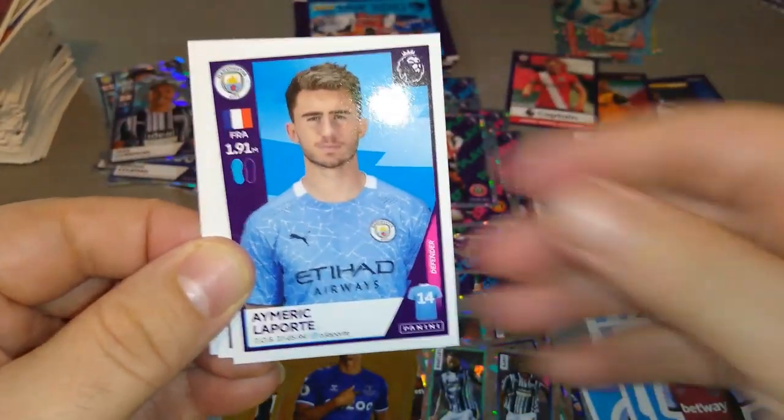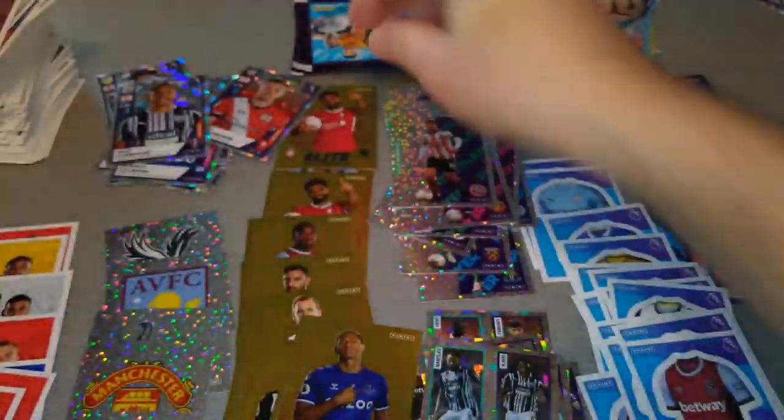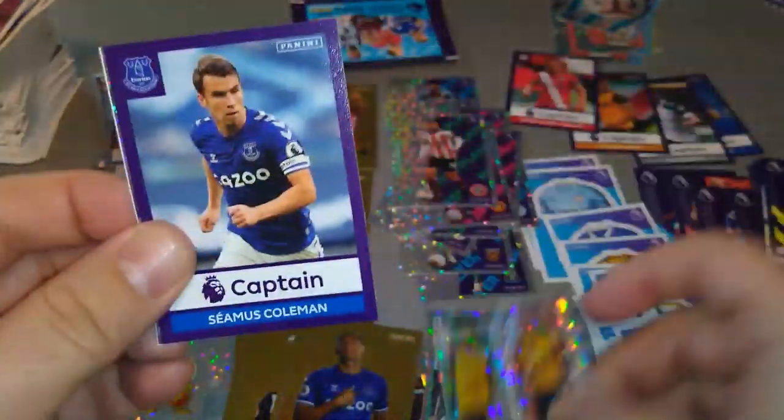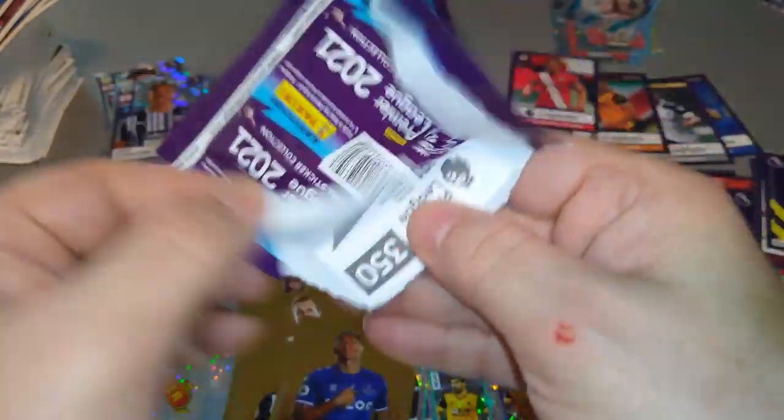West Ham team shirt. Laporta, Chilwell, Low, and Foreshaw. Brighton, Wolves duo. Captain Seamus Coleman. VVD, VVD star player — brilliant! Absolutely fantastic sticker, this one. Yes! It came towards the end of the box — woohoo!